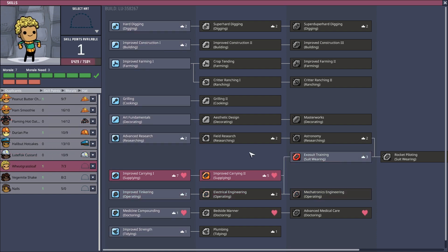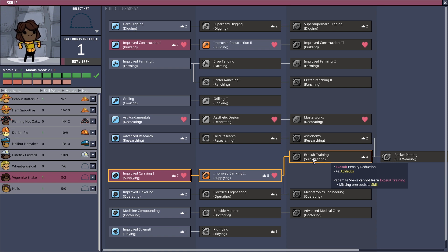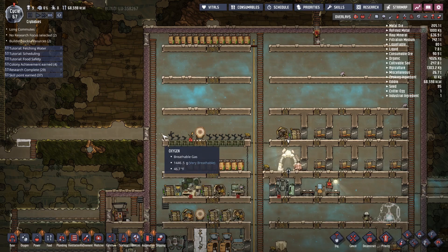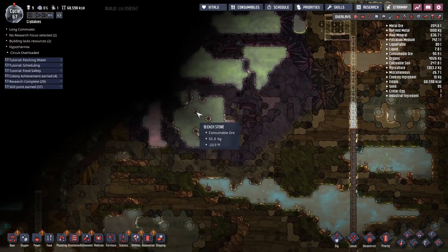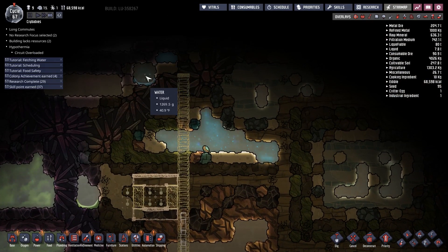Probably going to grab exosuit wearing on a number of these characters, because bonus athletics is kind of always useful here. We're getting close to being able to pump some chlorine down. We still haven't found anything useful up here — we've got some water.